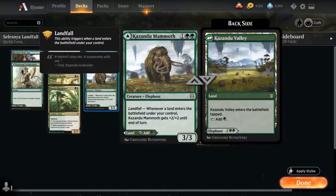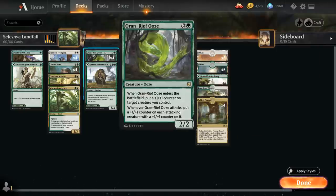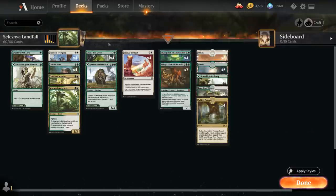At 3 mana, besides Kazandu Mammoth, we also have the full playset of Auron Reef Ooze, which is especially synergistic if we get a Felidar Retreat going. Ooze is a 3-mana 2/2 that when it enters the battlefield can put a +1/+1 counter on a target creature we control, and whenever the Ooze attacks we can put a +1/+1 counter on it — so this can potentially double all the counters on our creatures that we got from the Felidar Retreat, and of course synergizes quite nicely with the Conclave Mentor as well.